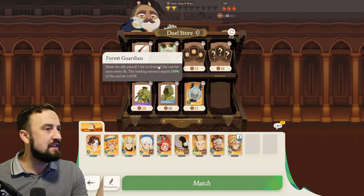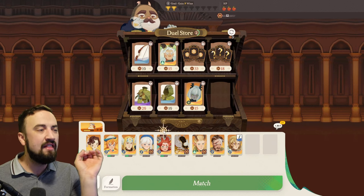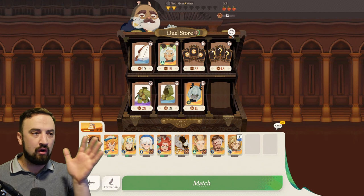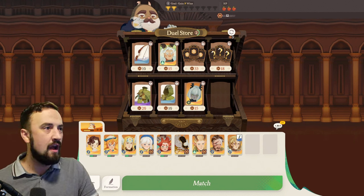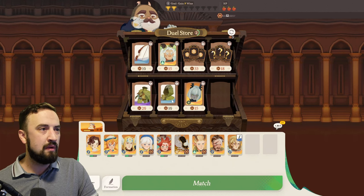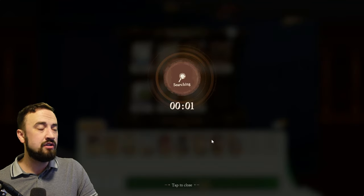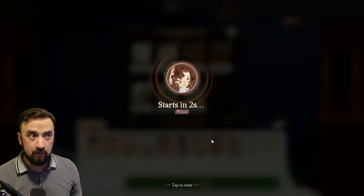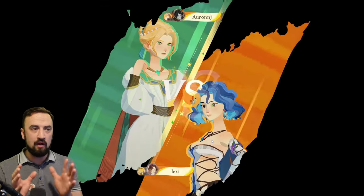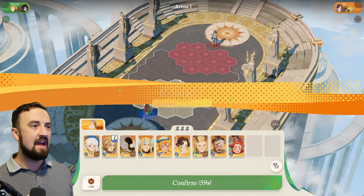This purple gear heals the ally placed one tile in front of the character once every five seconds — the healing amount equals 150%. It's okay, but I don't love it because it requires lining somebody up. This bow again is the range damage bow. Nothing here I really like, so I'm going to go ahead and just click start match instead of selling stuff off and refreshing again. I want to talk about character buffs and nerfs in just a second, but let's watch another match.